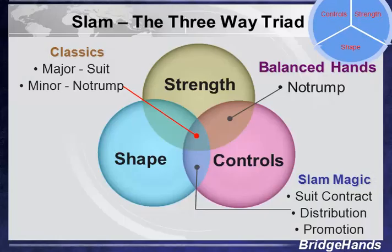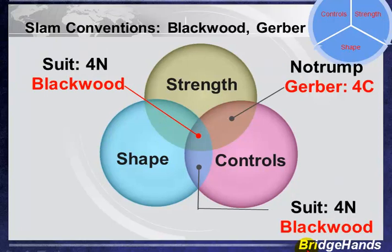First, let's begin with a little bit of a review. You'll recall that we talked about the three-way triad — the different types of slams. One's the classic slam, where we have a moderate shape, nice strength, and controls, where we're bidding in 6 of a major or maybe 6 of a minor. Then there are those where we have the strength and controls, but not a lot of shape, where we're bidding in no trump — we'll just mention it briefly with another convention. Then finally, the hands where we have big distribution, a lot of shape and controls — a magic type of hand where distribution is our friend. Maybe shortness, maybe we're promoting a second suit.